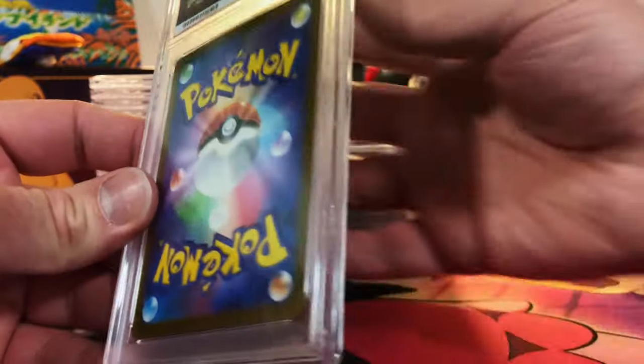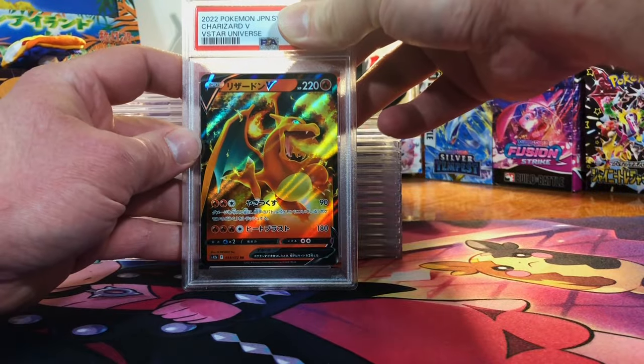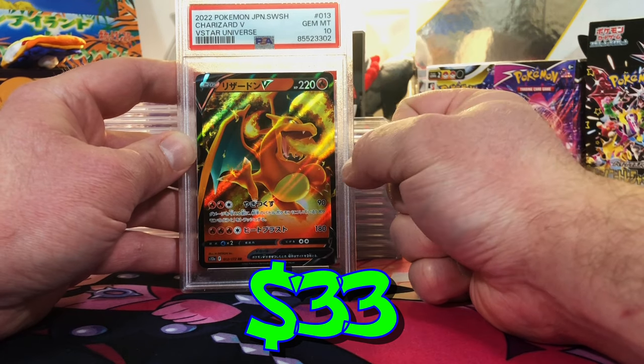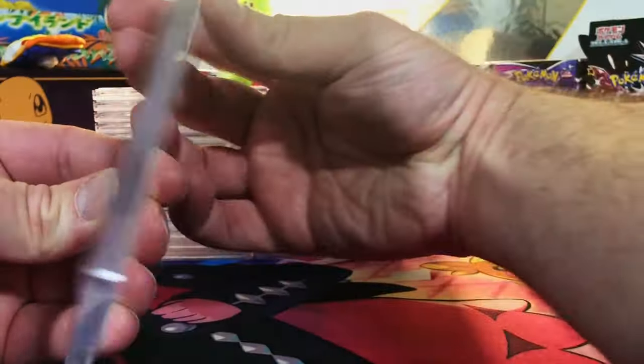Modern Japanese card — good on the back. The Charizard V from V-Star Universe — it's gotta be a 10. Yes! I'm swimming in Gem Mint 10 Charizards, people. Back looks good — it always does.